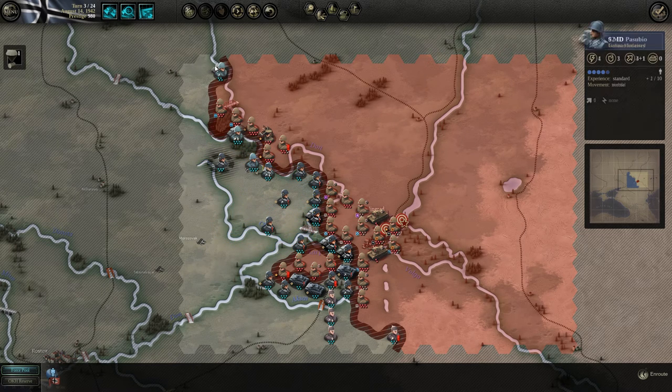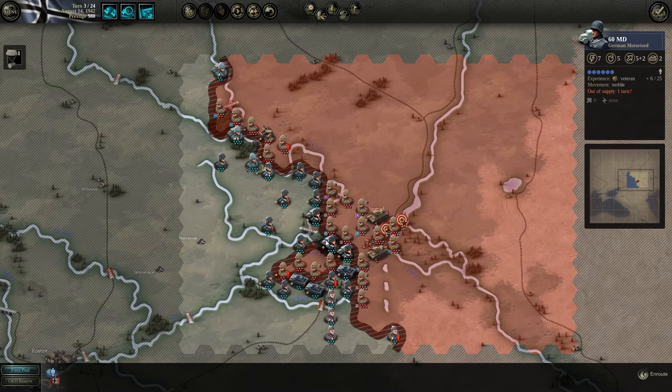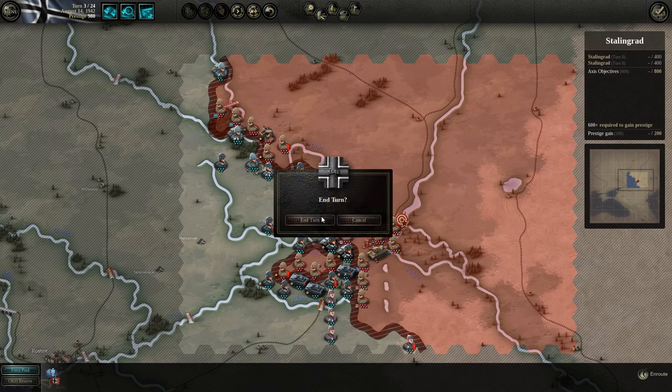We'll delete this unit — it's of no use. We have to supply this motorized, otherwise it won't be able to attack next turn. The Romanians unfortunately are out of supplies — they're very slow, can't do anything about it. We'll keep reinforcing infantry units. Let's end the turn.